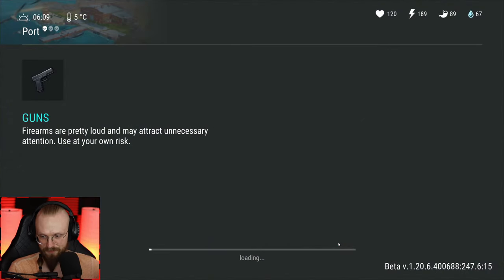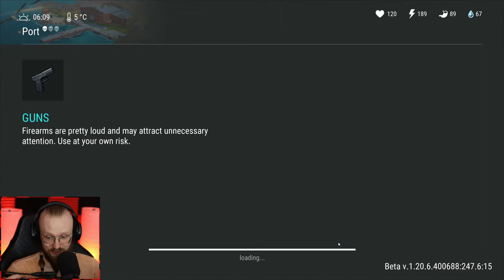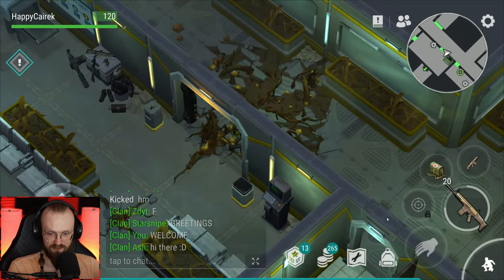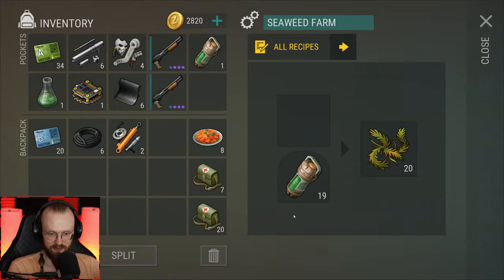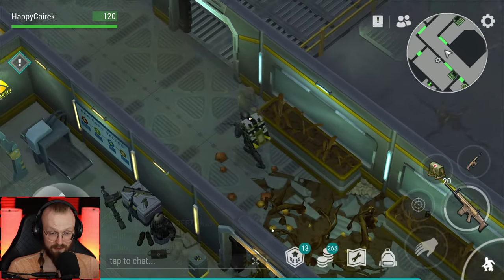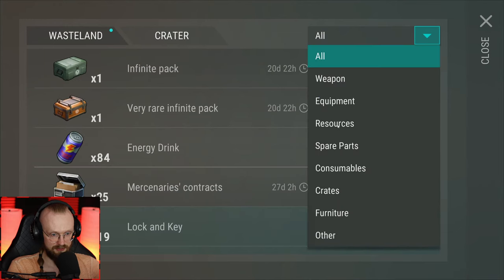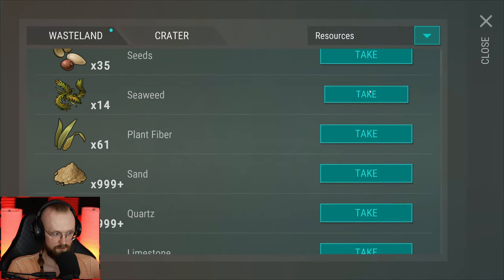What's the inhaler for? You can restore 50 health with that inhaler. Let's go to the resources, let's use the seaweed. There we go, that's a lot better. And where's the workbench? I think it's over here — yes, indeed. Let's go to the weapons. We had lots of seaweed here at the farm, ladies and gentlemen — I'm growing some stuff here. I just didn't check it.